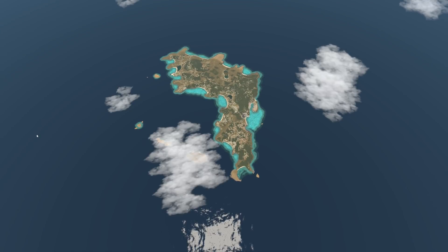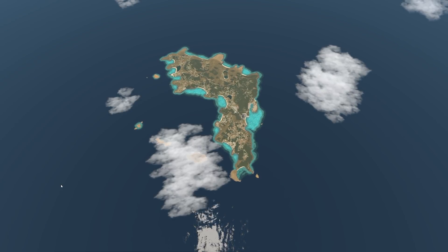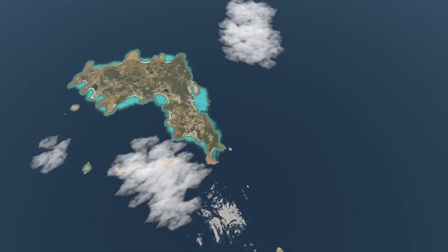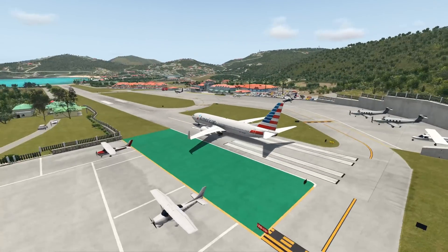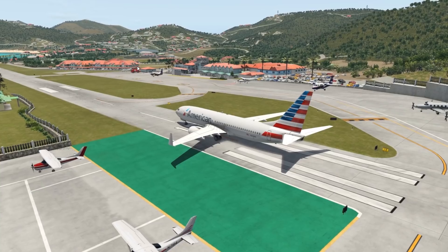Hey guys, welcome back to another Swiss Region 1 video, and today we're back in X-Plane. Today we start at St. Bartholomew. We haven't been here for a while, and now we are finally back. I know you guys missed this island, but why Swiss? Why would we be here? Well, this island has water surrounding it. What we're gonna do today is actually have a water evacuation and see a plane drown.